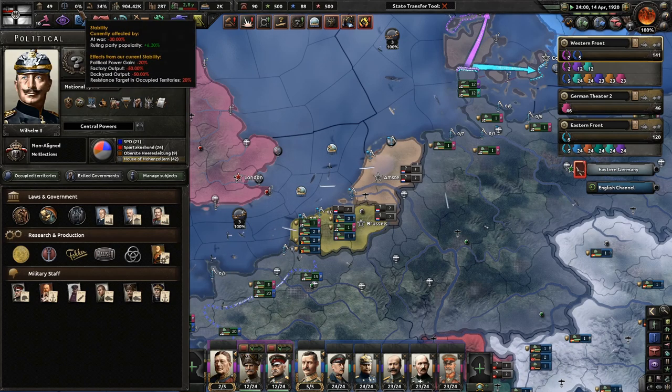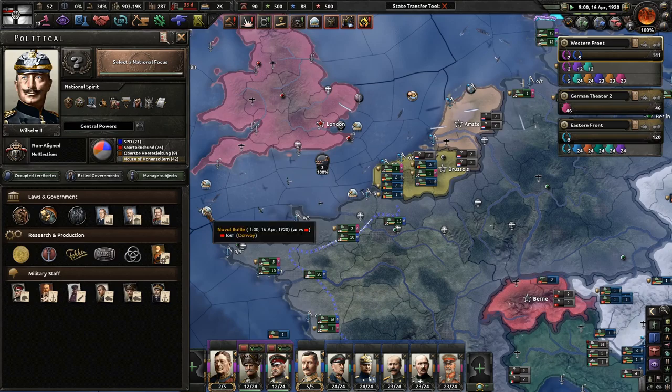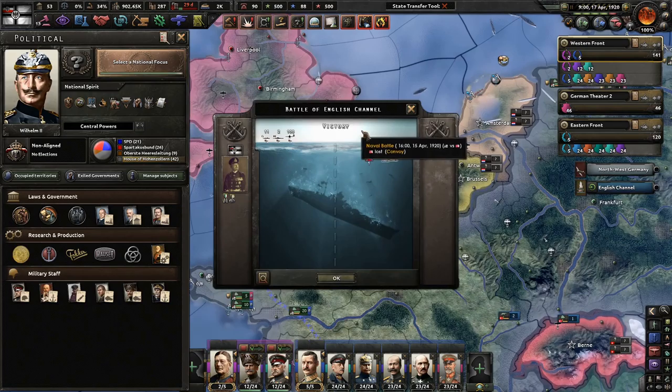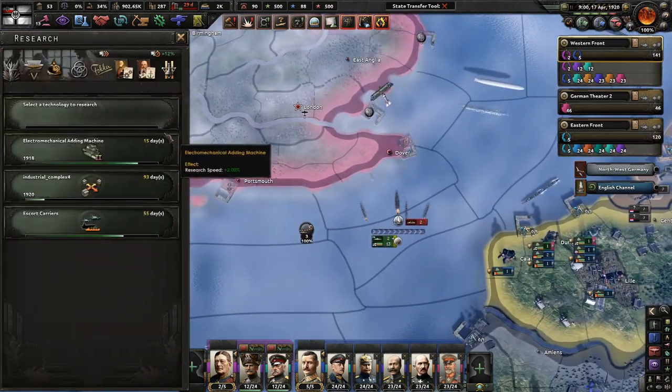Influence of Revolution is done - we can get some stability again. Thank God. Sink the convoys! Come on, Britain - where are your ships? We might have found them. There's one battle - a single battleship. If that's the case, we're probably going to try a naval invasion then.